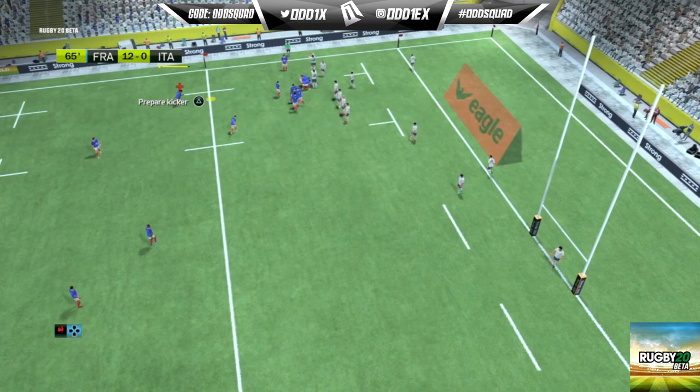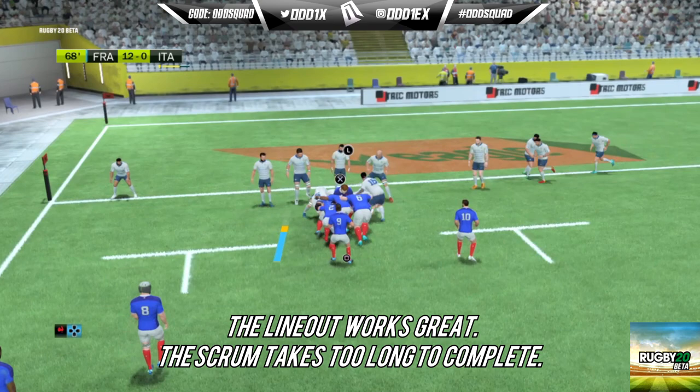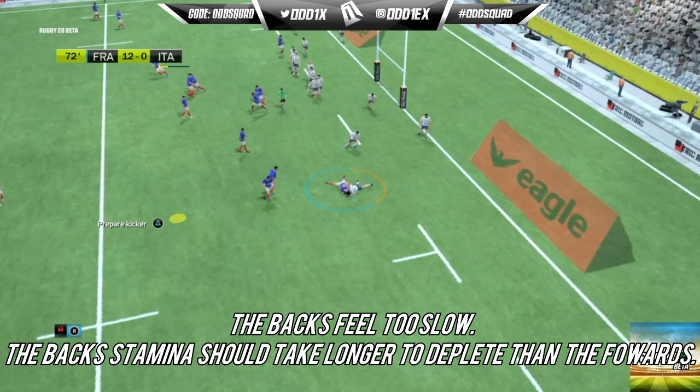Moving on to set pieces: I like how the line outs work, but the scrum in my opinion needs a complete overhaul. The time to complete a scrum needs to be shortened and simplified. I'd be happy with them ending the scrum phase after the crouch, bind, and set — whoever gathered more momentum through those phases should be awarded the scrum, with the feeding team having a slight advantage.